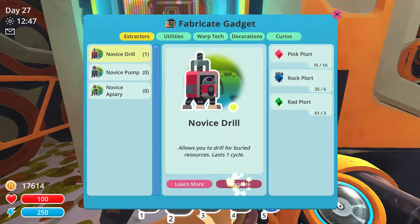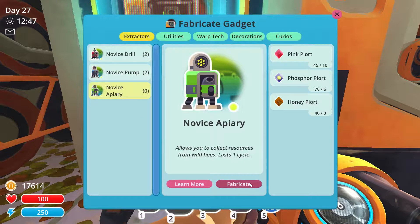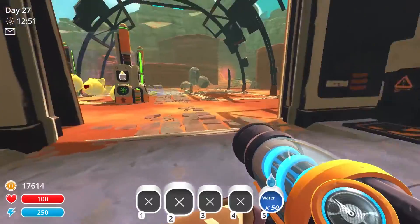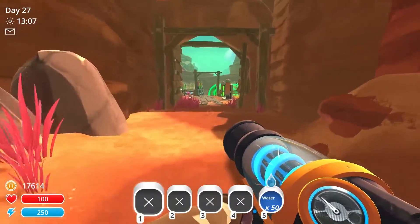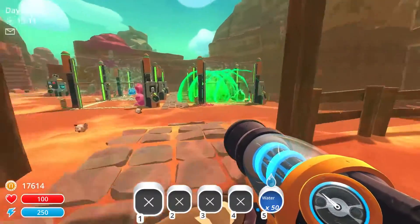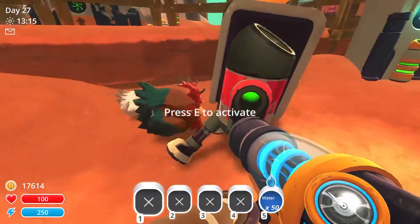We'll make some novice drills, some novice pumps, and some novice apiaries too. I feel like the apiaries would probably be best in the moss blanket or the overgrowth because we have a lot of honey slimes there, so it would make sense that they would help our apiaries. Then the drill seems like maybe it would be best in the quarry. I'm not a hundred percent sure where we'd put the pump, but we'll have to experiment a little bit until we can find something new.